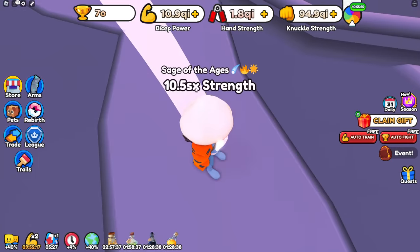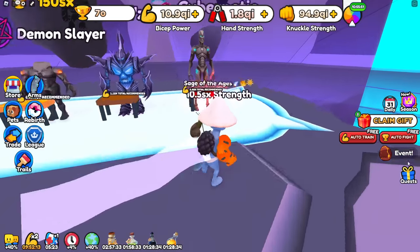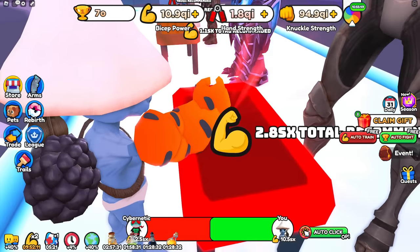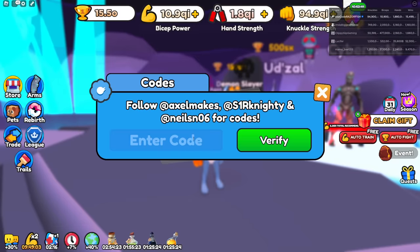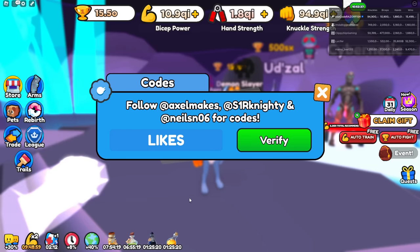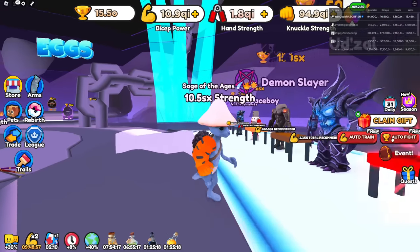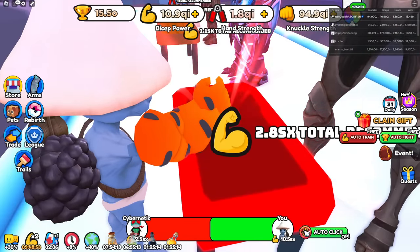I'm at 10.5 SX strength now and I go a lot faster, so that's nice. Let's go back to auto grinding these wins. By the way guys, I'm at 50.50. There's also a code you can redeem that gives you five hours of two times luck and two times wins - that's pretty OP for grinding this update, so you don't have to use all your boosts.